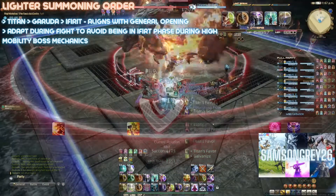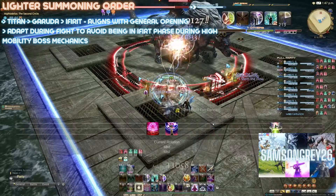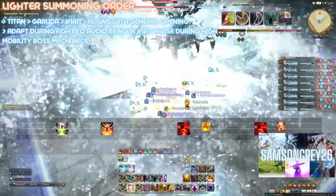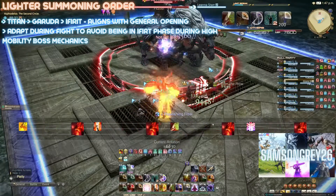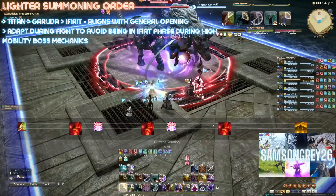Lighter Summoning Order: Because of the general opener, I would suggest getting used to Titan, then Garuda, then Ifrit being the standard order of summoning. A fun aspect of this job is adapting this order throughout fights as you grow more comfortable. Essentially, Ifrit is your most awkward phase for mobility — not only does your Ruby Rite have a long cast time, your Ifrit Favor abilities include a dash to the boss and a melee attack.